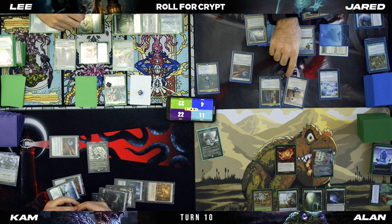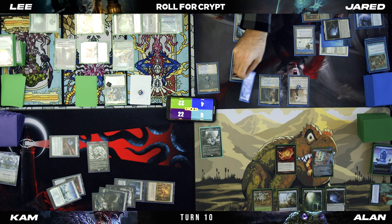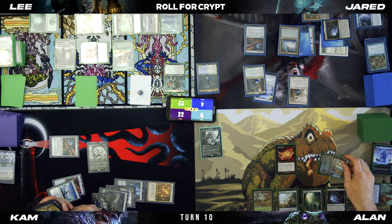Swing two. I'm going to use the Gemstone Caverns to equip the Skull Clamp and then pass. It's going to get a slime counter. I'll just sack him instead. I'll play my own Arcane Signet. End step — another slime counter.